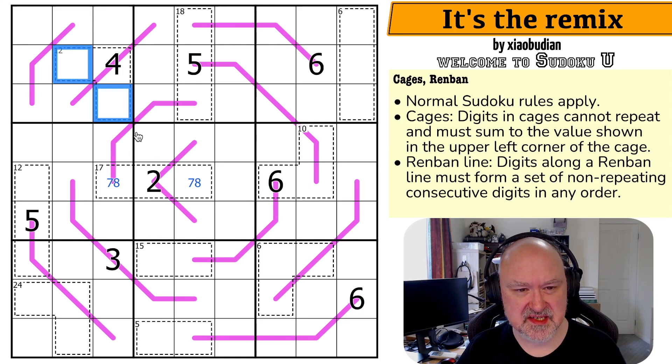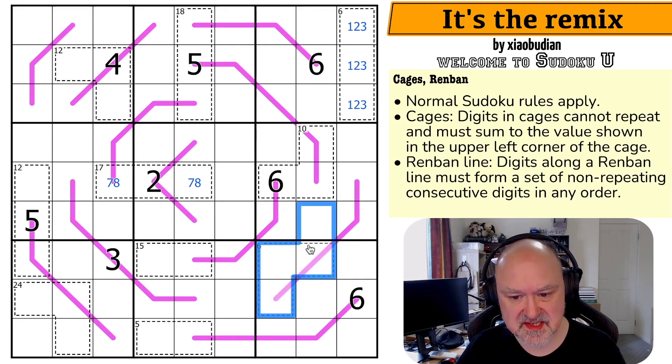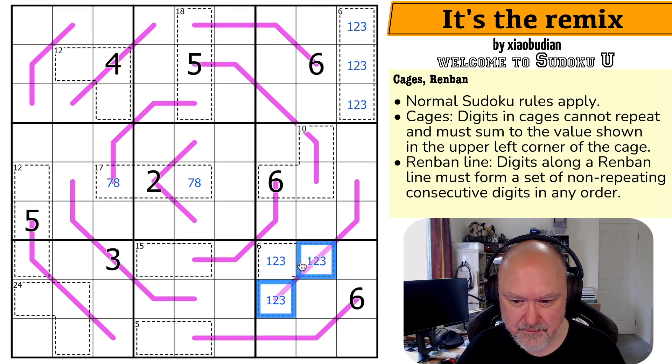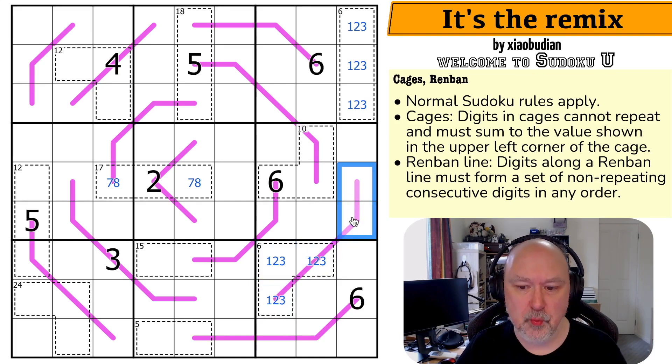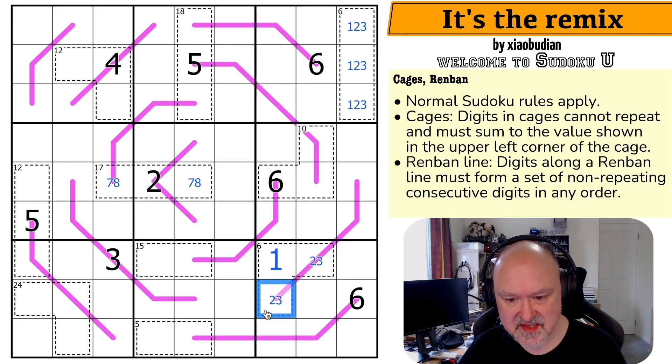We know that these digits sum to 8 because it's 12 minus 4. Let's use the given cages. This is a 6 cage — the minimum digits you can put into 3 cells is 1,2,3, which sums to 6. This is another 6 cage, so these are 1,2,3. That might impact this Renban line because I can't put 1,2, or 3 on it. The minimum here is 4 and 5, so I can't get down to 1. This is the 1, these are 2 and 3.